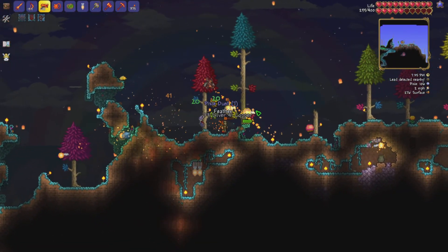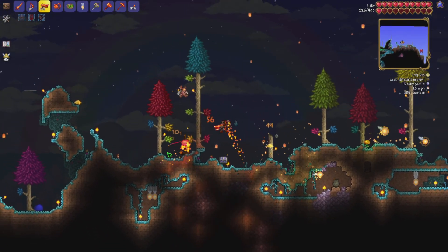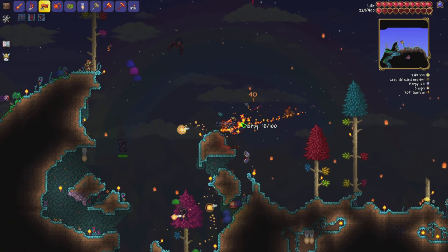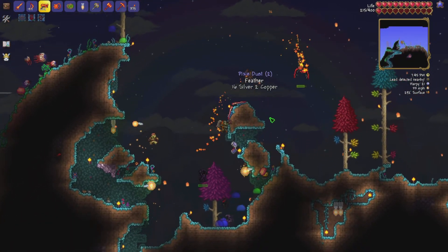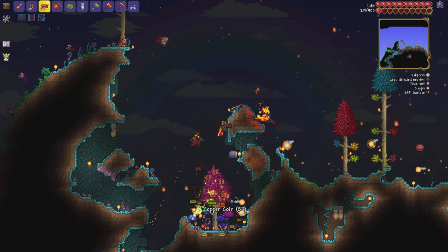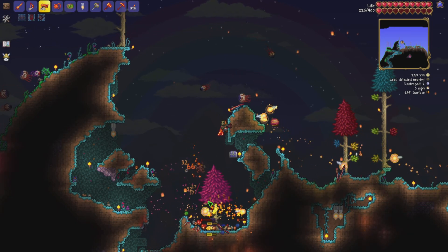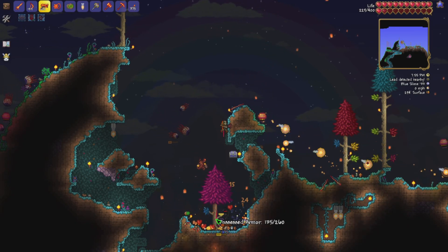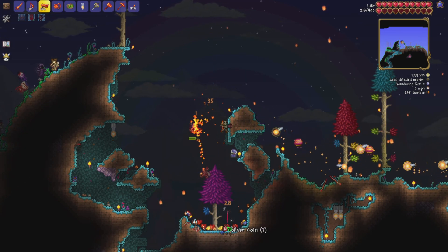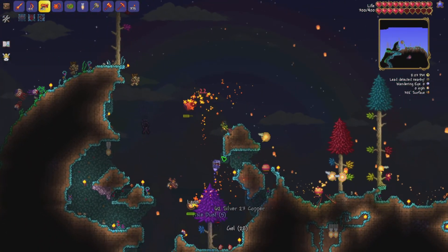I need a Gastropod drop for the Ankh Charm. Possessed armor — all the new enemies are coming out. I feel like the chances of unicorns spawning now are a lot lower considering it's nighttime and there are a lot more enemy types. That might be a really bad thing.